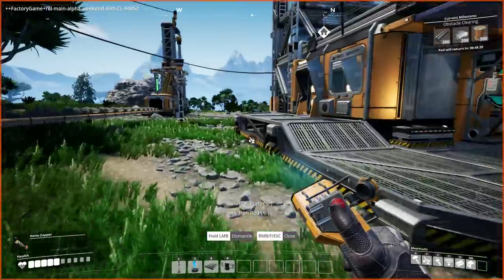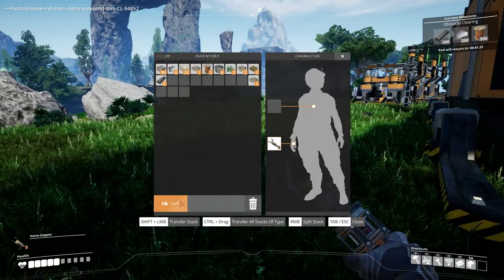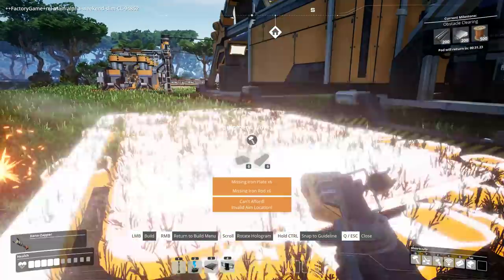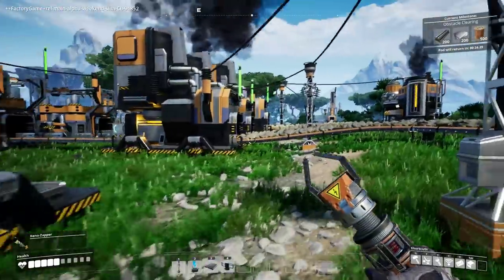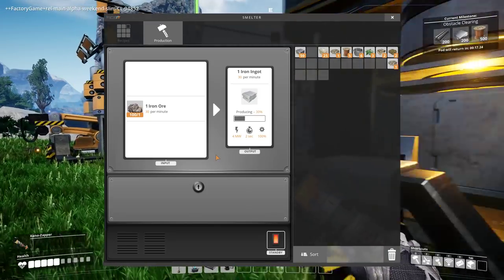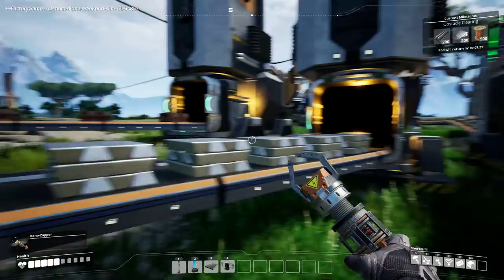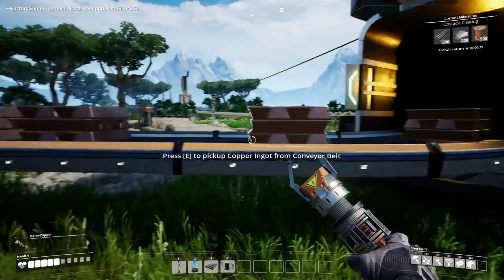I want rid of this equipment workshop — it's not expensive to build, so we can quite easily build another one out here. You make 30 iron a minute, you use 30 iron a minute, so that is actually 100% efficient. However, you use 15 a minute and you make 30 a minute, so I need to turn you off for the time being.